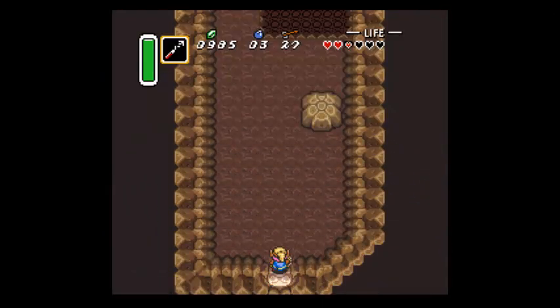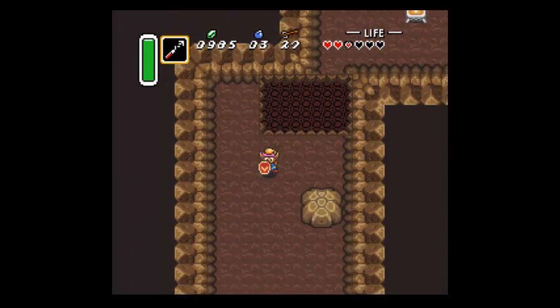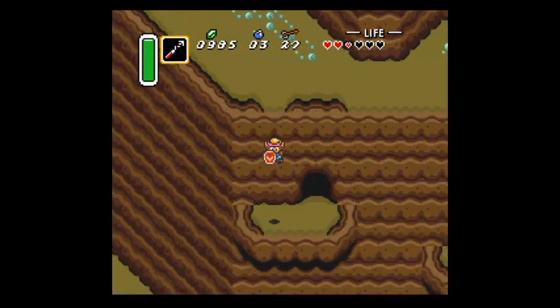Let's see if there's anything worth worrying about. There's some bombs over there - that's not important. Over here there's more bombs. I'll show you how to get to those - you gotta hop down, either here or the other one. We'll find out.